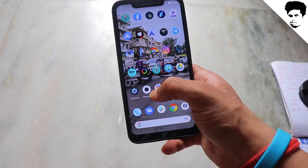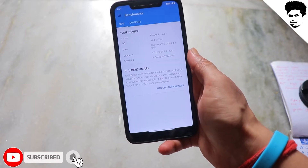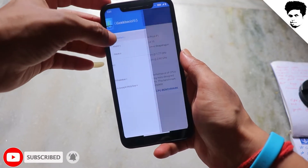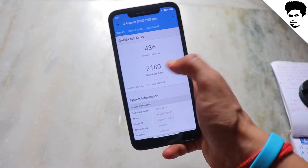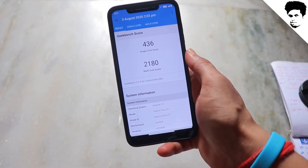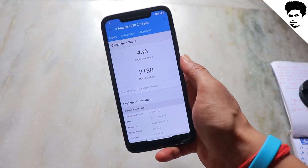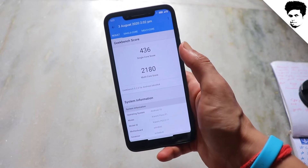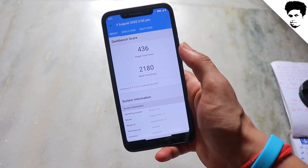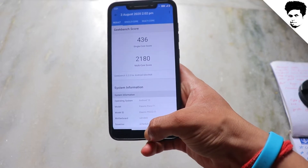If you talk about GeekBench, I am showing you the history scores — the single-core score is 436 and the multi-core score is 2180. The score is decent but slightly less, and this is on the gaming profile. You will see there is no score shown outside the gaming profile.